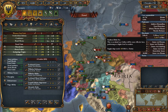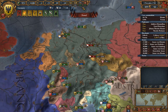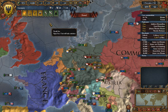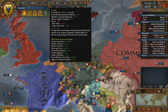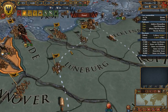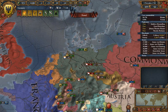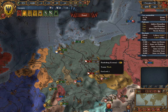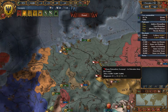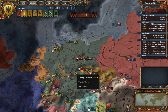Combat in EU4 is affected by a large number of factors, and I'm going to attempt to list all those factors in order. One of the ones you wouldn't expect at first is Prestige. Prestige is so good because it raises your army's morale by a percentage — 70 Prestige is 7%, so 100 Prestige gives you a 10% bonus to morale. Morale is basically like the health bar of an army. It represents your troops' willingness to fight, and the more morale you lose, the more troops you lose — not because people are dying, but because people are deserting, usually.